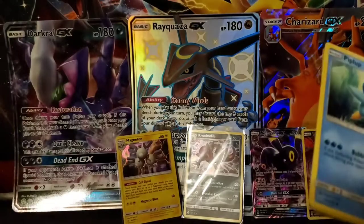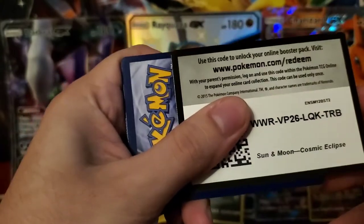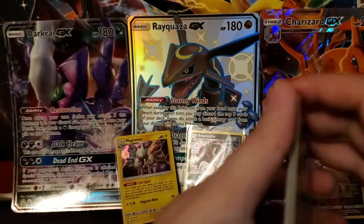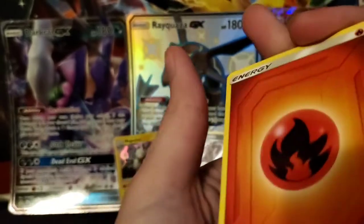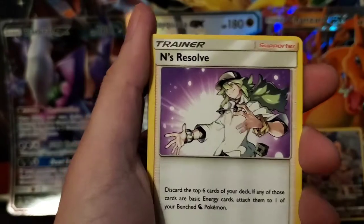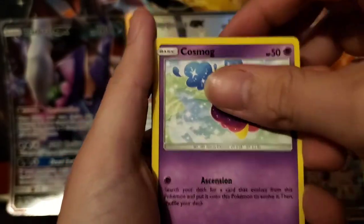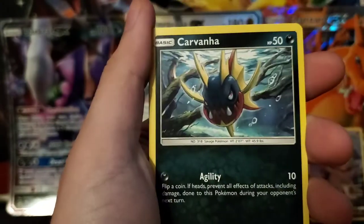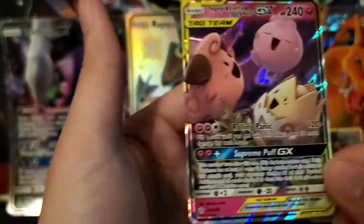I see something shiny in there — at least that's good. We got a Fire Energy, Jolteon, Eel's Resolve, Mawile, Piplup, Cosmog, Ponyta, Carbink, Carvanha. Then we got a Delmise and we got the Babies! Very nice, very nice. I thought you had to have a white code in order to pull something — well, I guess not.